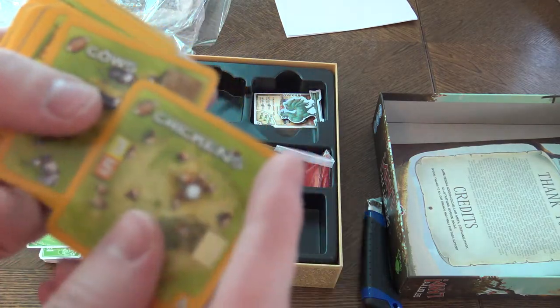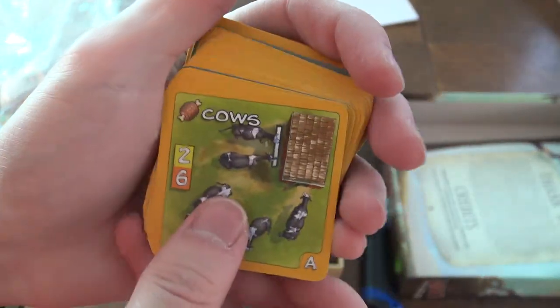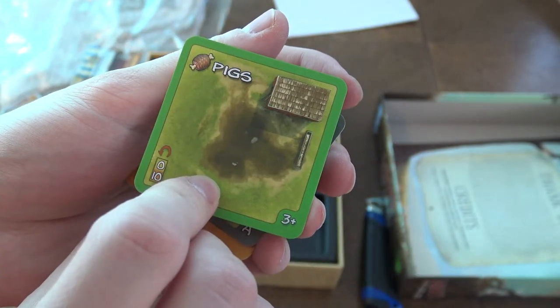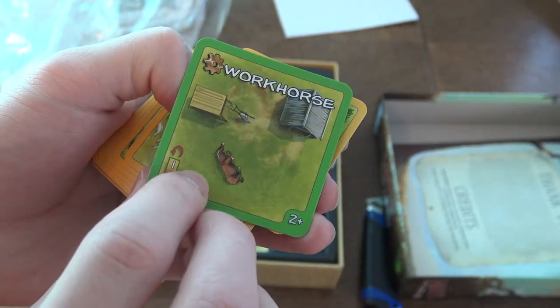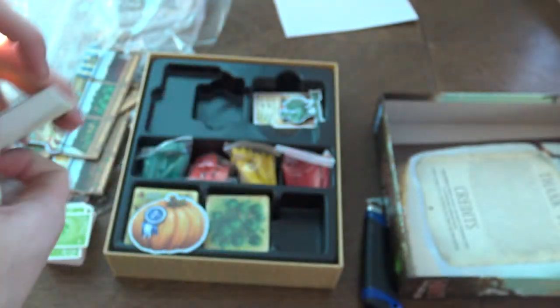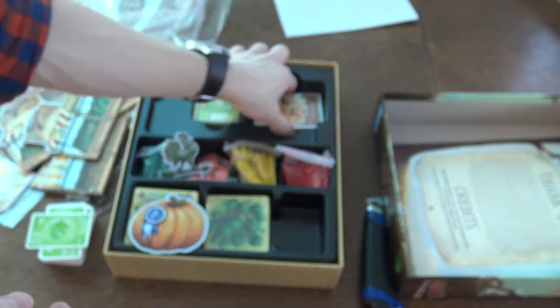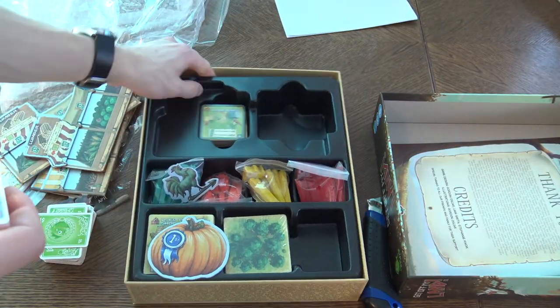These are some other cards — the production is fine, totally. Chickens, cows, grain — it's double-sided! Grain and grain growing, grain, pigs and no pigs, piggies and no pigs. Workhouse — and what's happening with this horse? It's healthy here. What else do we have — rooster token, that's lovely. And the last thing right here, and you can see the insert as well — lovely insert.